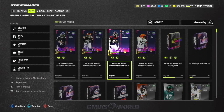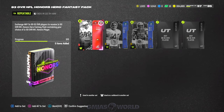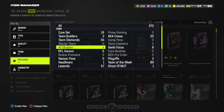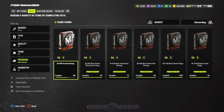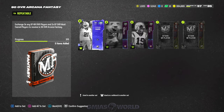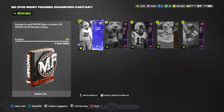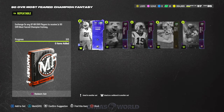So we're going to be making the 93 overalls using the specific set available to us. When you come over to the set section, the NFL Honors set is right at the beginning — we're going to use this to make 93s. To do that we need to make 90 to 91s. My veterans already know — they've made millions of coins. You go right over to the most feared set. Just don't make the mistake of using the Arcana because that requires specific cards. We want the Most Feared Champion because it takes any 87 to 88.